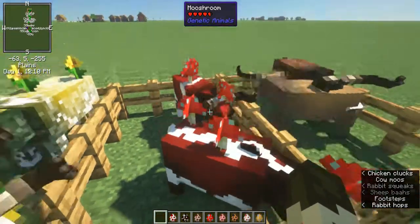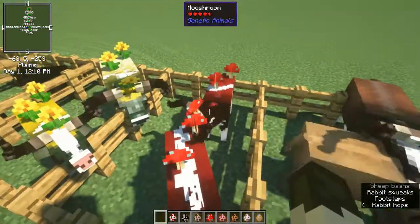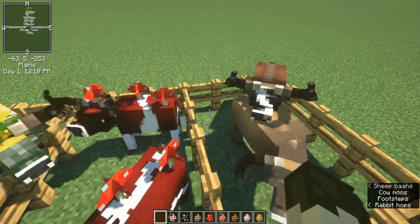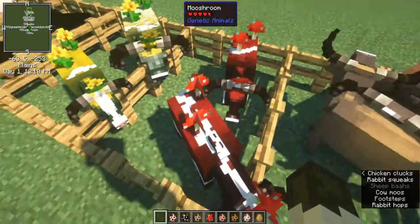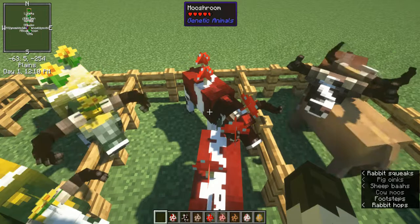We also have mooshrooms. You can find those where you normally find mooshrooms. These replace all the normal animal spawns. They spawn like normal Minecraft entities — so these spawn in the mooshroom biomes, and they work as far as I can tell just like mooshrooms.